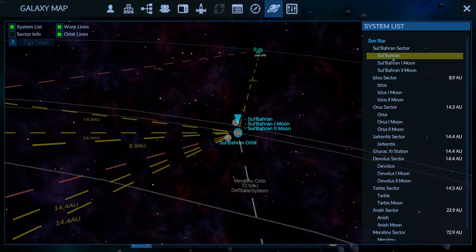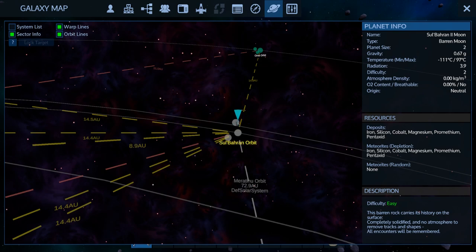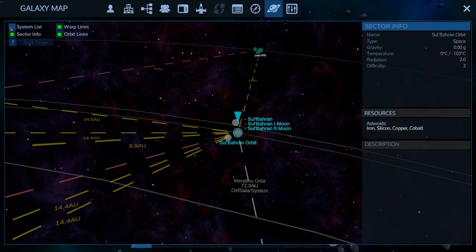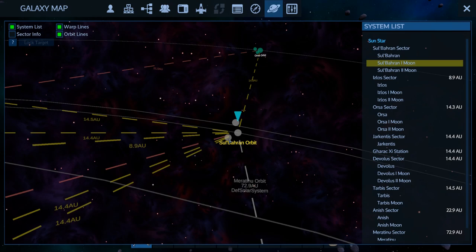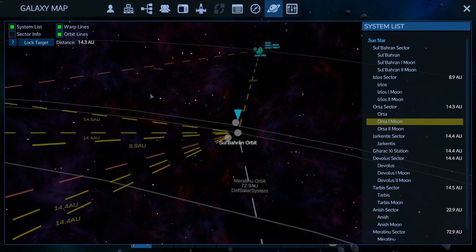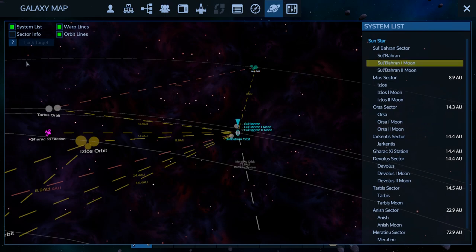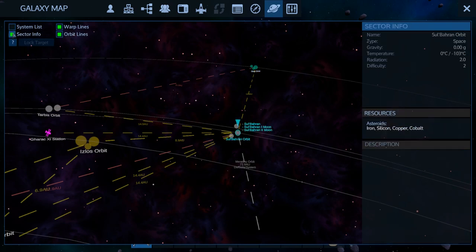So we can't tell what's on the moon anymore — we can only tell what's in our own system. We can't even look at other planets. System List — we click on it but we can't lock target. Oh wait, we can lock target over there — oh that's the moon. But it still doesn't tell us anything. Really?